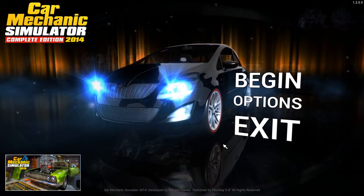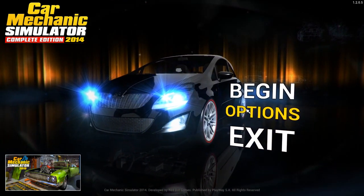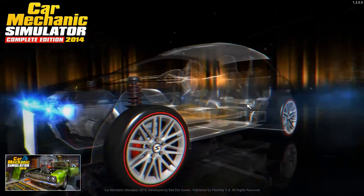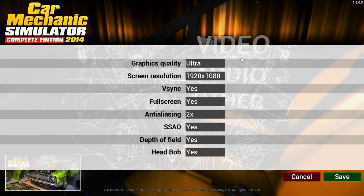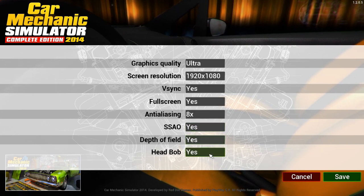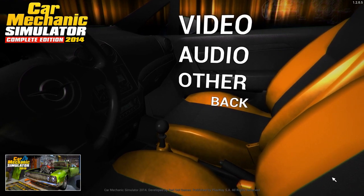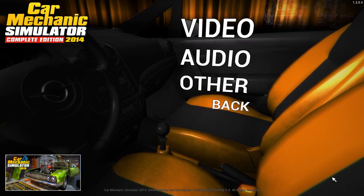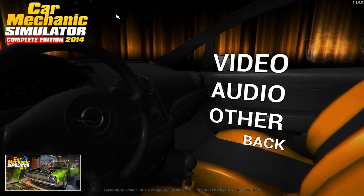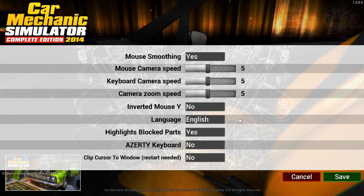This is the first time I've actually started the game. We've got Options, Begin, and Exit on the main menu. Let's go to Options, then Video. I'll stick on 8x anti-aliasing, going on maximum, because we're lucky enough to have a GTX 980 in SLI mode. The frame rate looks like it's stuck at 60 anyway.